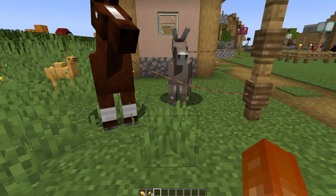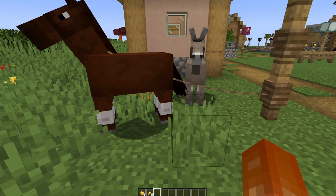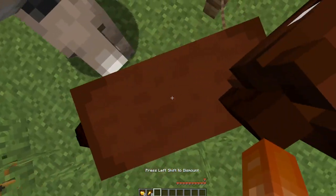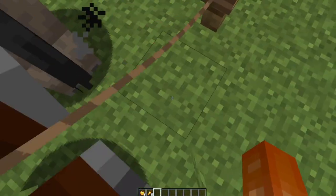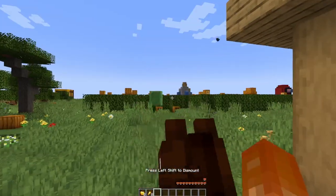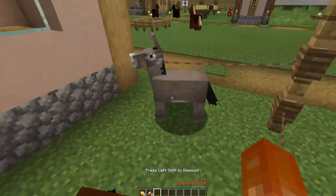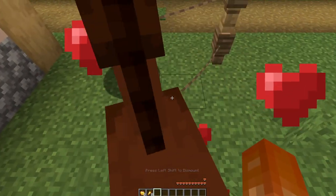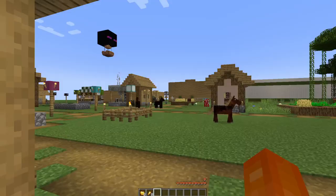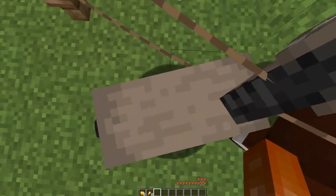In this video I'm going to show you how you can breed a horse and a donkey to get a mule. First you have to tame both of them. With horses they're usually pretty easy to tame, but with donkeys, in my experience, it's a little harder. Now I have the horse tamed and I just need to get the donkey tamed, but it seems a little harder to get the donkeys to be tamed.